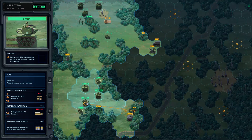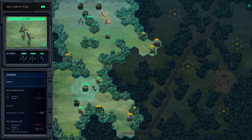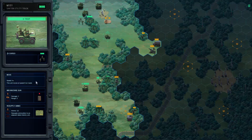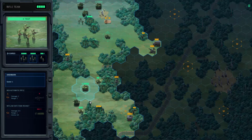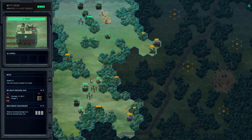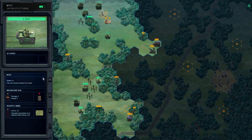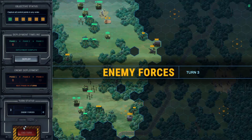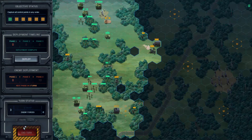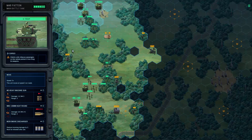We've gotta get rid of that howitzer and that hatchet — my armor can't move up because that goddamn hatchet has such a wide range, it's disgusting. I'll drop our mortars there and there, and see about getting rid of these guys first. I'm kind of conflicted right now — I'm gonna have to deal with the hatchets, but the howitzer is also a grave threat. Primary target 100% is gonna be...